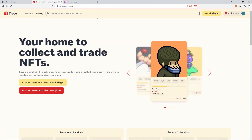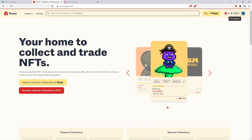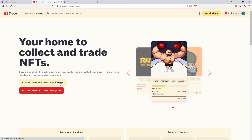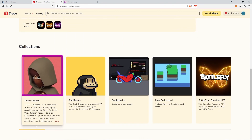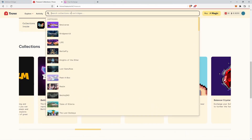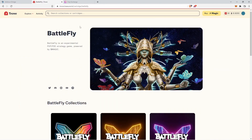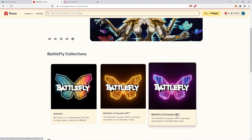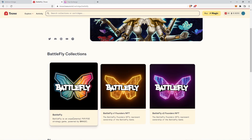Now that we have MAGIC, let's check out the marketplace where we can trade NFTs. Go to trove.treasure.lol and connect your wallet in the top right — once connected it will show your layer 2 ETH and MAGIC balances. To find the BattleFly collections, you can browse the Treasure collections denominated in MAGIC or type BattleFly in the search bar. We currently have three collections: BattleFlies, V1 Founders, and V2 Founders. The V1 and V2 Founders NFTs are not game pieces — check the flight paper for more on those.